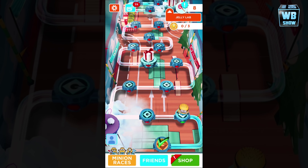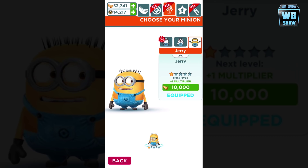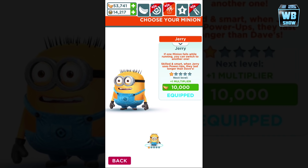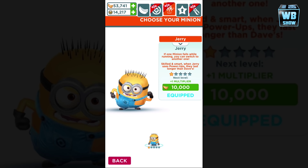Welcome back to a brand new game — this is Despicable Me: Minion Rush. I already bought one of the $20 characters, which is Jerry. His special is: if one minion fails while running, you can switch to another. So if you die, you can switch out, which is awesome.